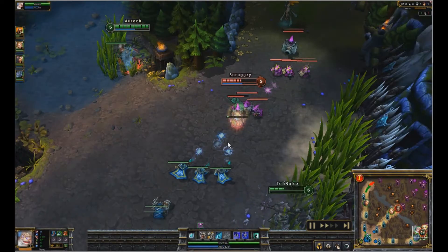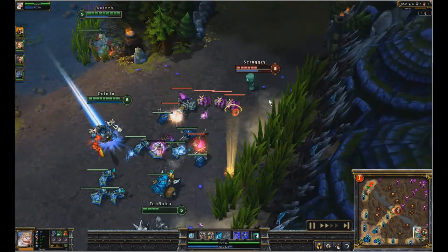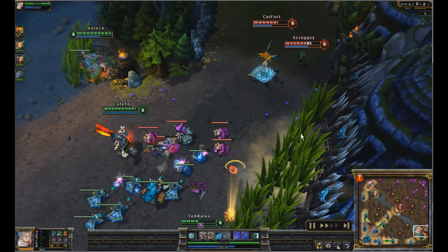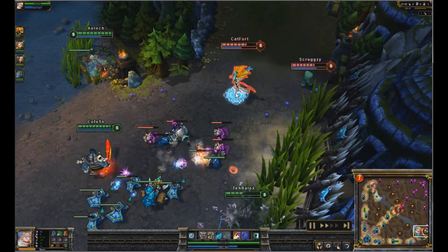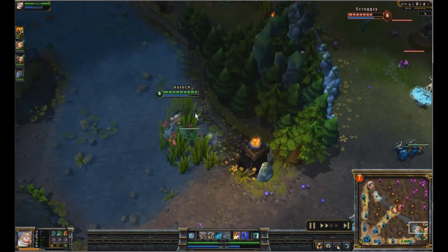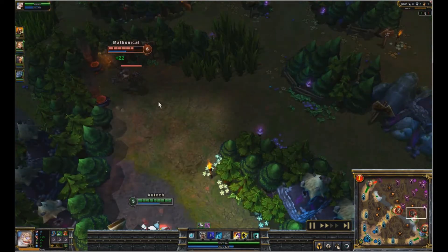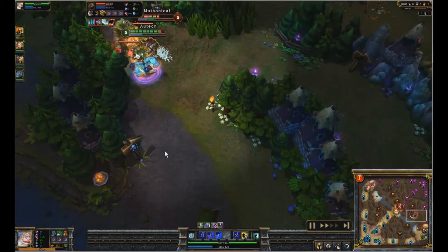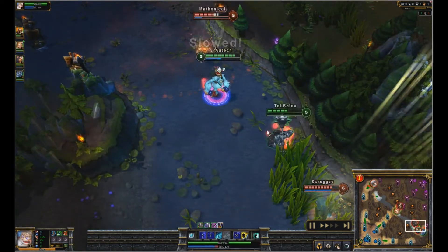I'm waiting for Scion to get a stun off so I can come out, but I don't have Flash up so it's kind of hard to gank without a stun. I'm just waiting — probably wasting my time. I cut my losses and keep jungling. I noticed their blue buff was coming up so I came to check on it, and I actually stole it and got away. This is another good thing about playing Nunu this way early game — you're going to be able to get away from anyone.